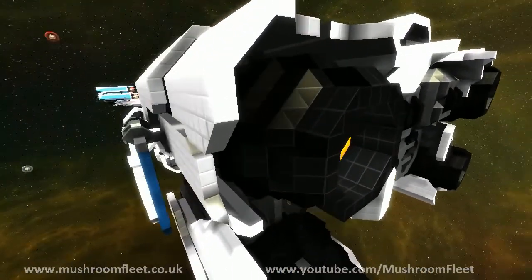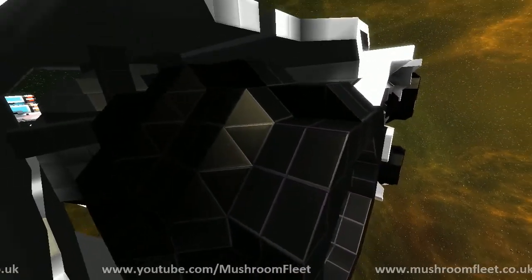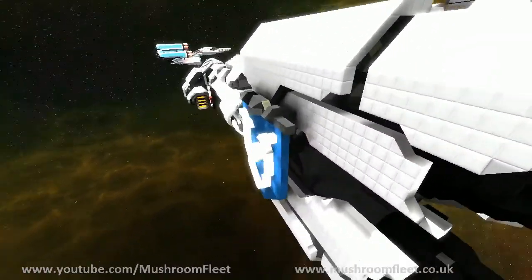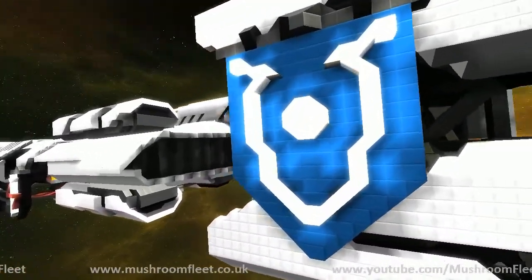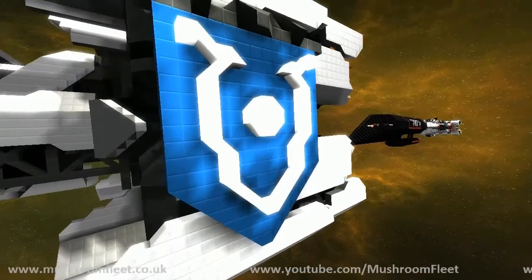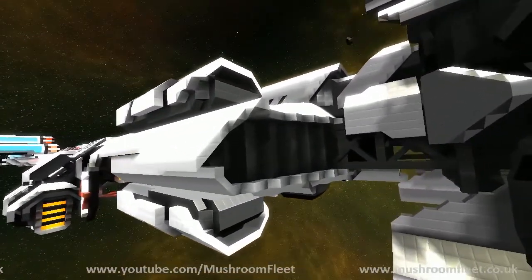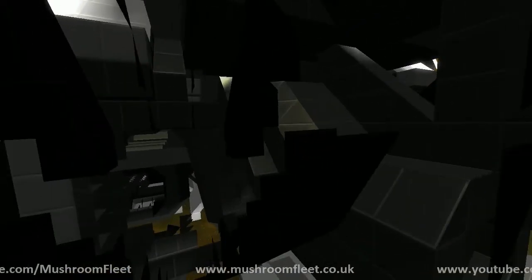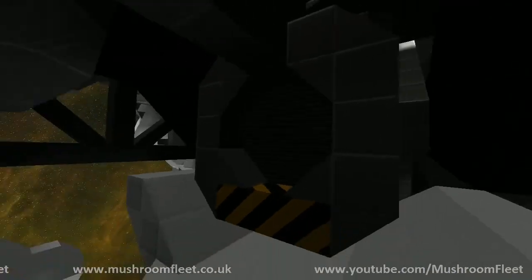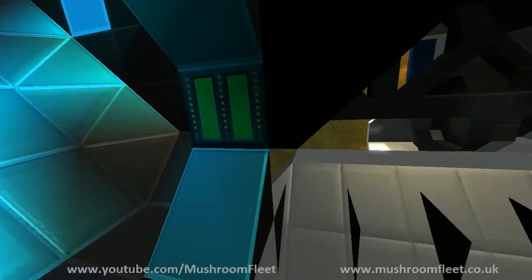Nice choice for the lava. Got a really intricate poly on the actual thruster casing. Nice shield — I take it that's like a faction emblem? The blue one is the faction emblem, yes. Awesome, I'd love to see that kind of stuff. And the black one up front is for actual commanders or admirals in a fleet — they'll have their own crests and put them on their fleet so you know who they are. Nice. I'll go have a look at that in a sec.